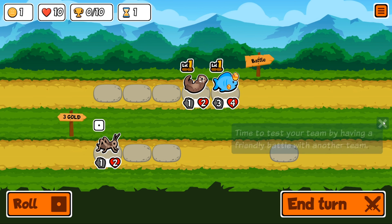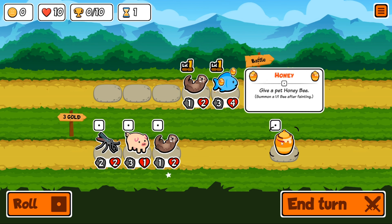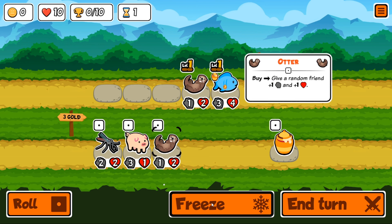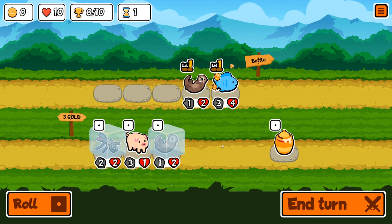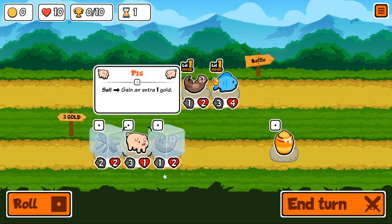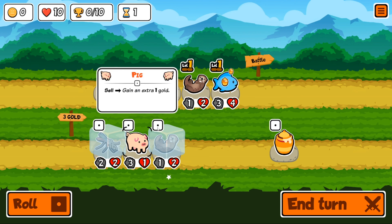We cannot summon anything else since we only have one slot, but you can re-roll for one coin. The mosquito is pretty decent early game. We'll freeze it — that means once we end our turn and come back, these frozen animals will still be there for us to purchase.